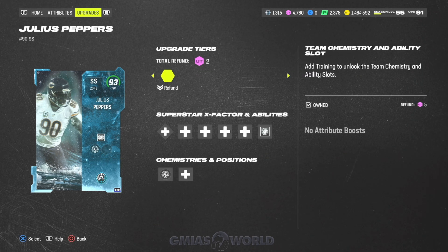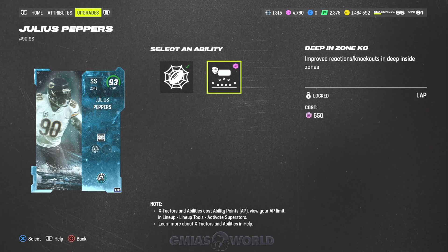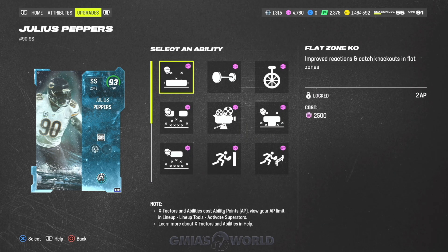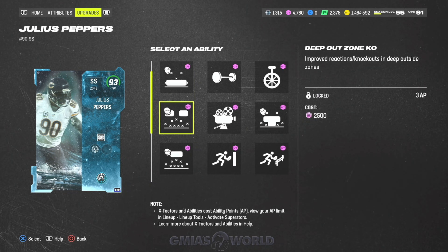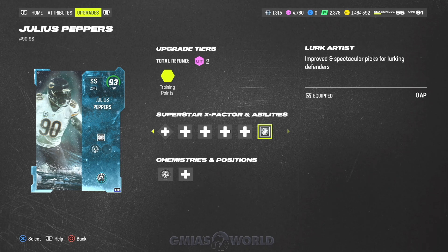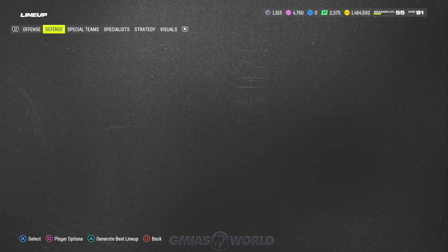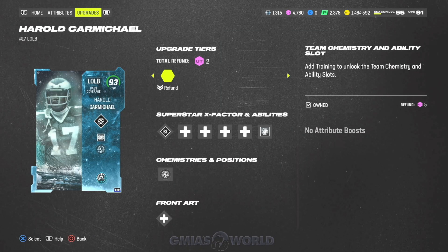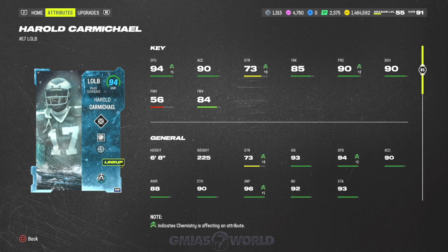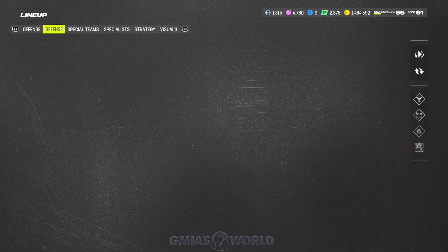Julius Peppers is pretty good as well — you can put him at corner but he gets Lurk Artist so I didn't really want to do that. Deep In KO works but it's not as useful as Deep Out Zone KO. I play him at safety with Lurk Artist and if he's near anything he's picking it — he's really really good. Harold Call Michael also has zero AP with Lurk Artist. Add some 90s and create this player. At 25 upgrades he's going to be 95 speed, which is absolutely good.